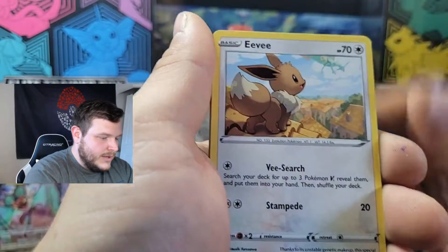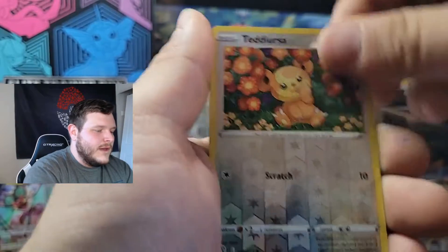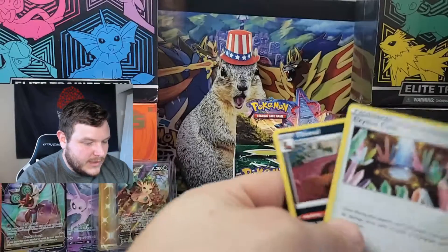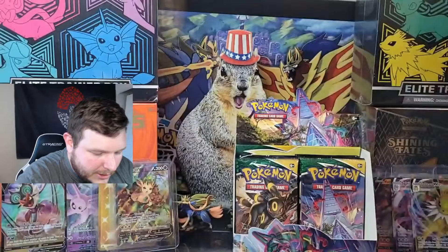Next pack: Lilio, Eevee, Cutiefly, Hitmonchan, Energy, Crystal Cave, Rescue Carrier, Teddiursa is your reverse. Wait — okay, this is a thousand percent an error pack.